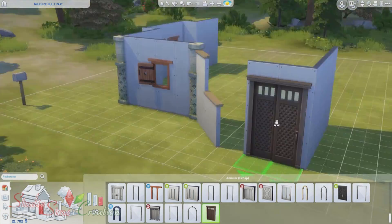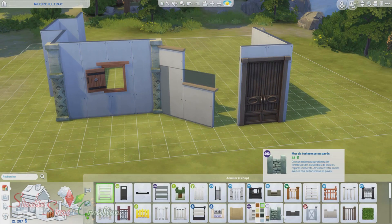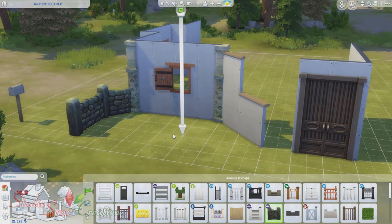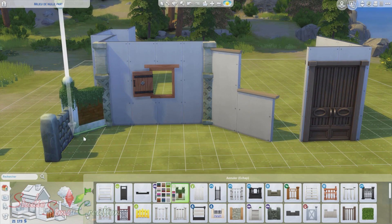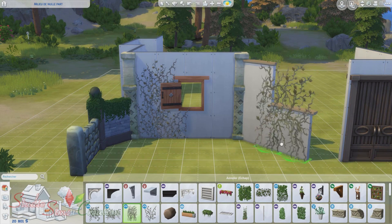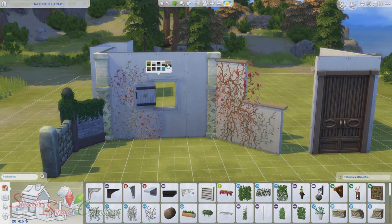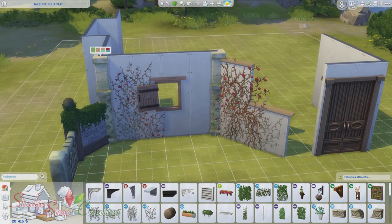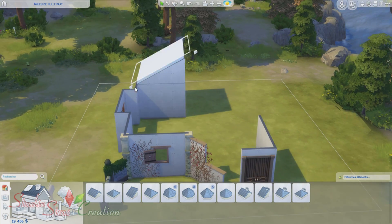C'est une petite création d'une maison en ruine. Il y a quelques temps, enfin carrément longtemps, parce que c'était complètement au début des Sims 4, j'avais créé un petit parc qui s'appelle Ruins Park, que j'avais créé lorsque Destination Nature était sortie. J'avais créé ce petit parc avec une maison en ruine à l'intérieur, où les Sims pouvaient venir camper, etc.